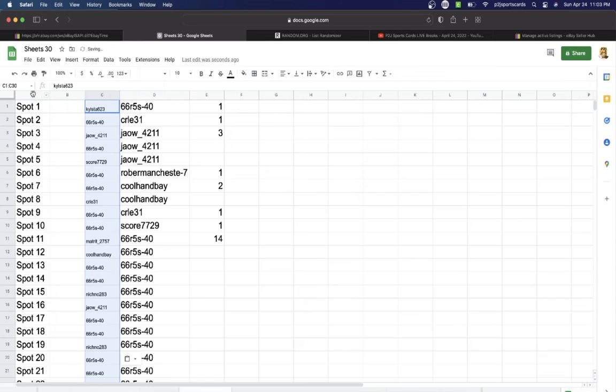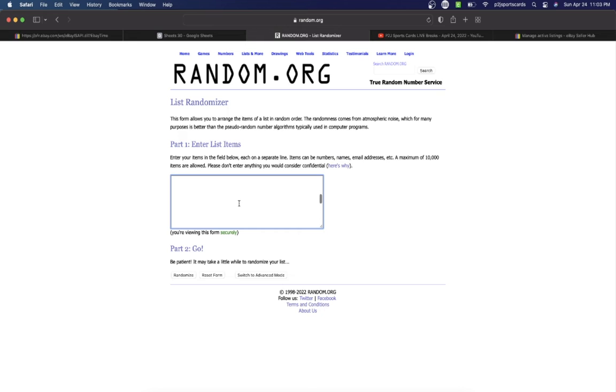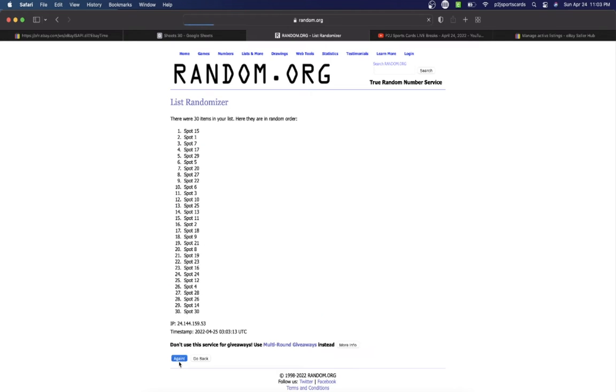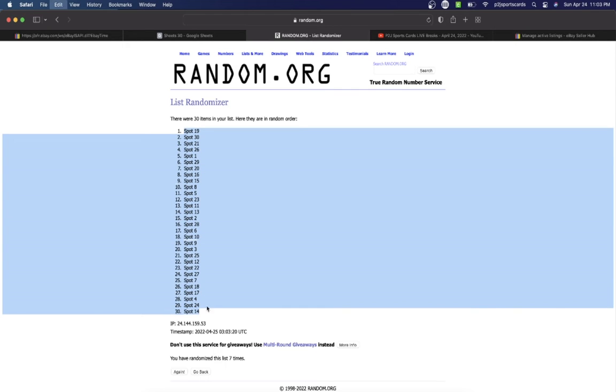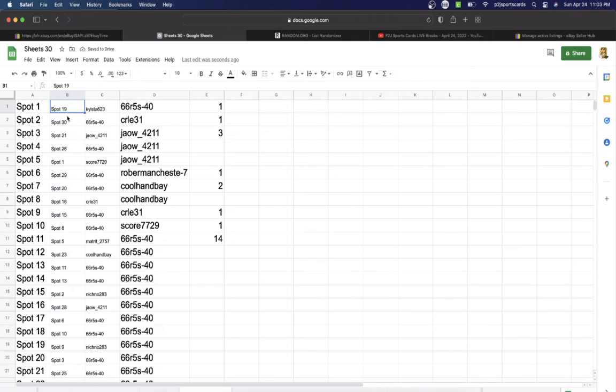All right, there's our first list. Now spots one through 30. We have spot 19 on top, 14 on the bottom, and we're looking for spot number one.